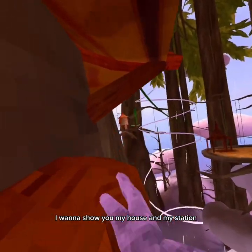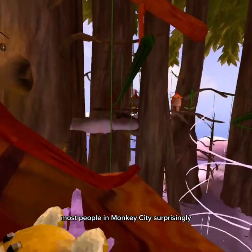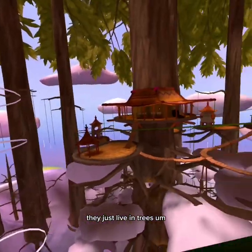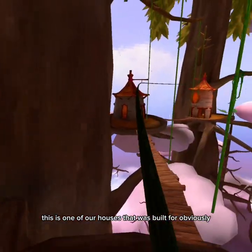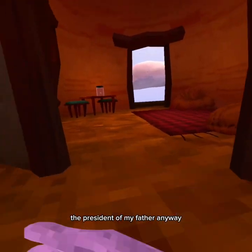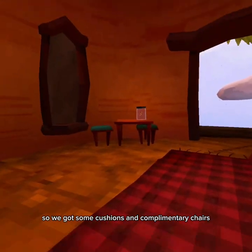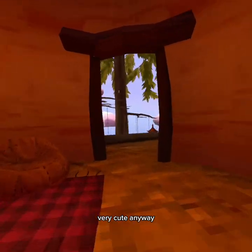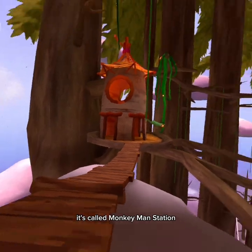I want to show you my house and my station. Most people in Monkey City, surprisingly, don't actually really have houses — they just live in trees. This is one of our houses that was built for, obviously, the president and my father. Anyway, we've got some cushions, some complimentary chairs, and some pet fireflies — very cute. We actually own a station; it's right down here, called Monkey Man Station.